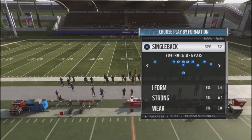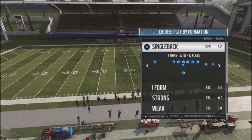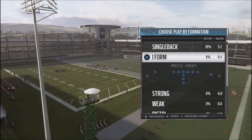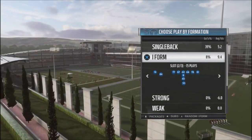So we're going to be breaking down the Y-off trio and also the Y-trips. What's cool about these particular formations is they're interchangeable, so you can actually hot audible into multiple different plays. Another formation we're going to take a look at is the I-form slot — got a really good running scheme out of that.